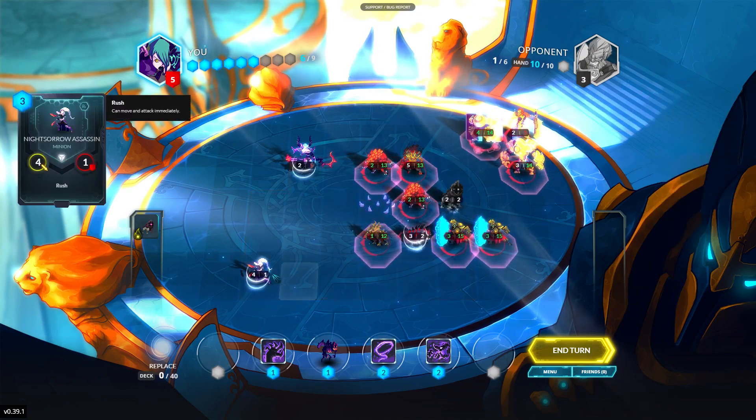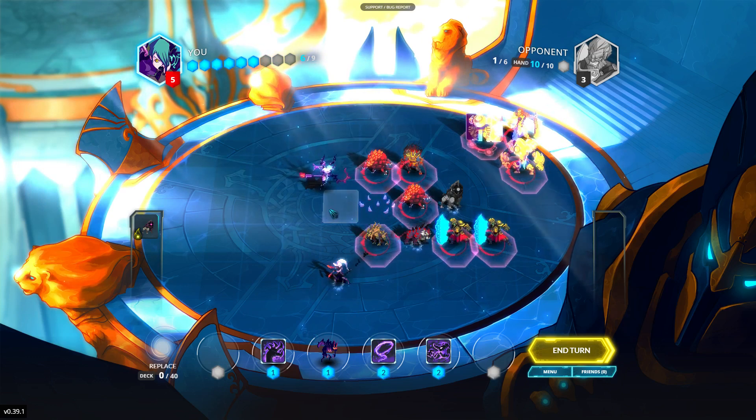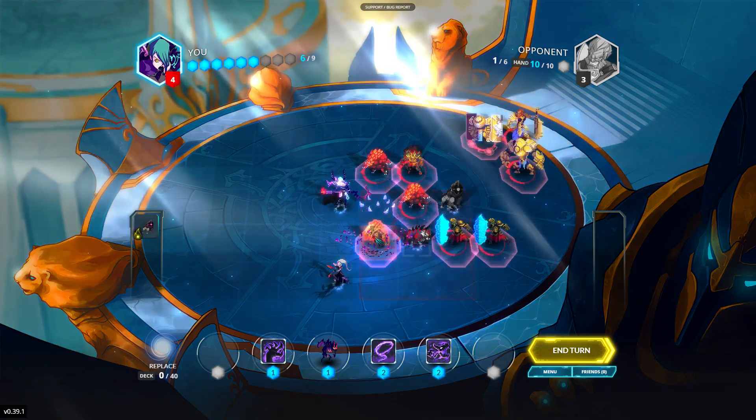The Swamp Entangler now stands there, and we rush with our Knight Sauror Assassin over to him. We also move our General over to him and attack him with everything we have.